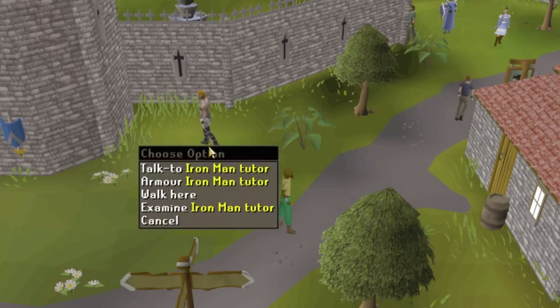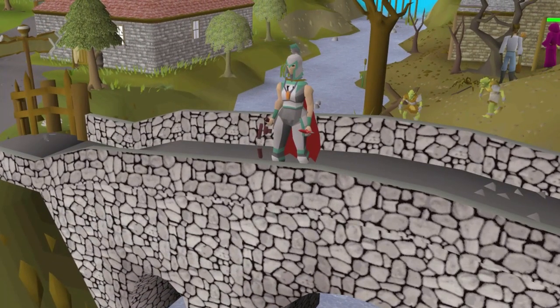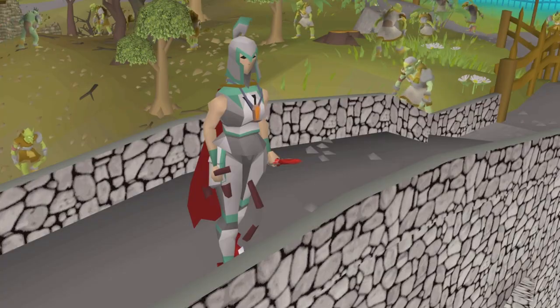There's also new Ironman armor available for unranked group Irons, and the armor is a green version of the group Iron armor.